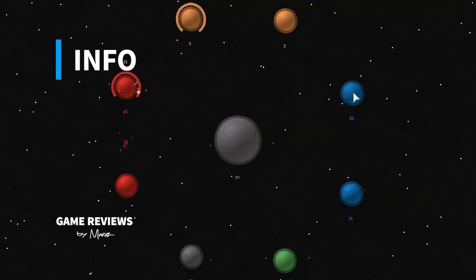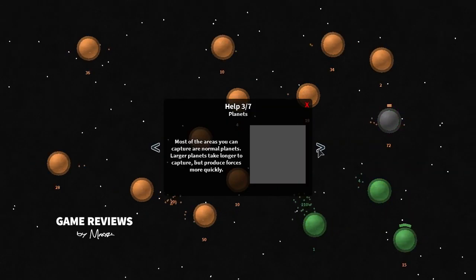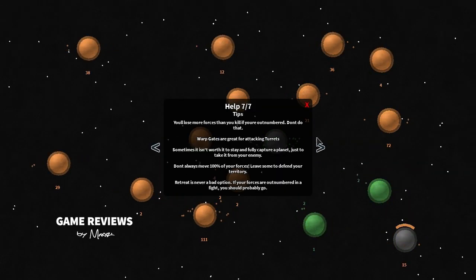Developer Haji125 described Solar Scuffle as a strategic, space-themed war game. Your goal is to take over all of the planets by clicking and dragging to delegate your units. The in-game tutorial is very helpful, so definitely give that a read if you're a new player.